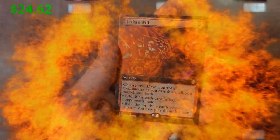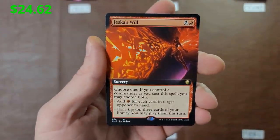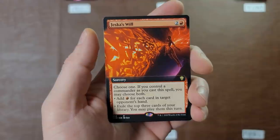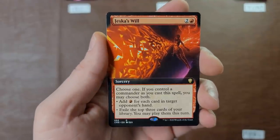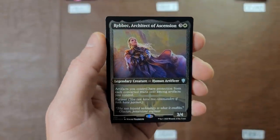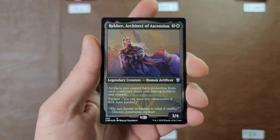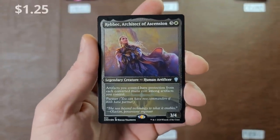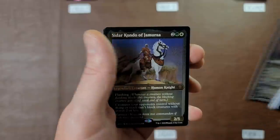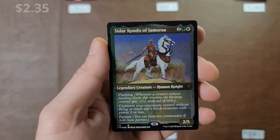Jeska's Will — high-demand extended art — definitely a big favorite in Commander builds and also in Modern maybe. Jeska's Will, that's a big money card. Architect of Ascension also — any rare or mythic regardless of price will be factored into this.